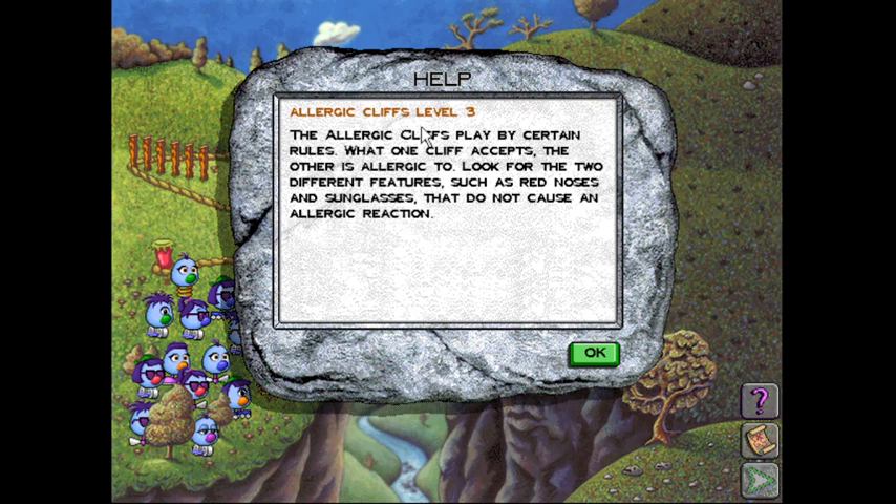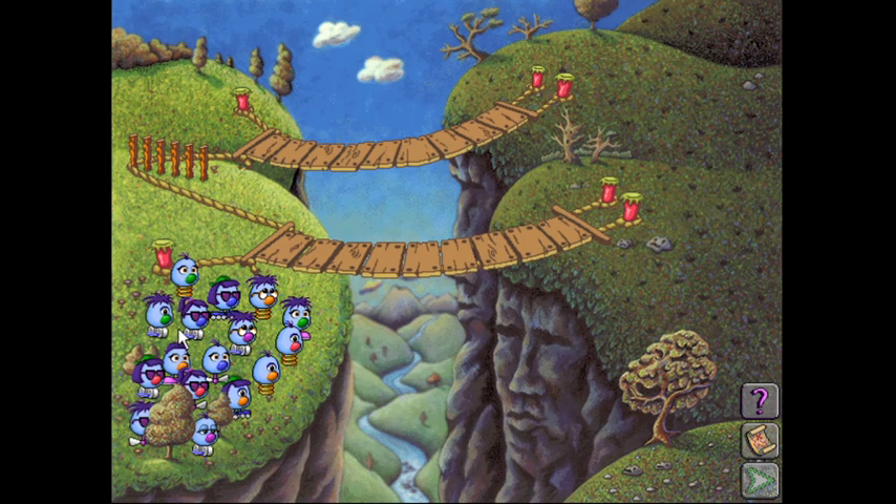Allergic Cliffs Level 3. The Allergic Cliffs play by certain rules — what one cliff accepts, the other is allergic to. Look for the two different features, such as red noses and sunglasses, that do not cause an allergic reaction. I think the only difference is that before it would be two variations of the same feature, like red noses and blue noses, and now it's just two completely different ones.